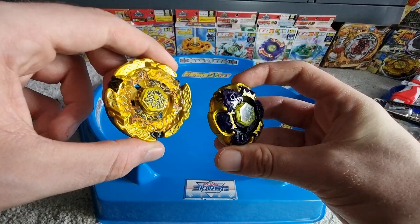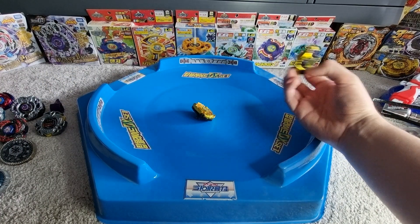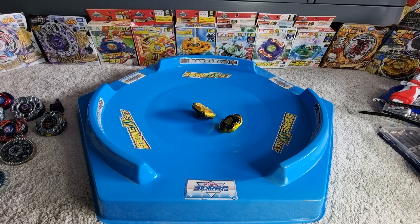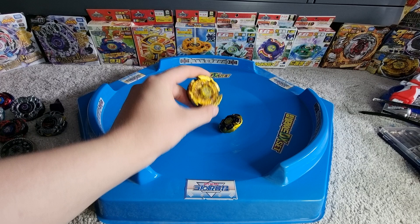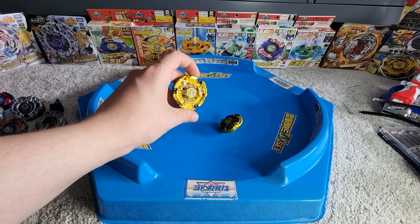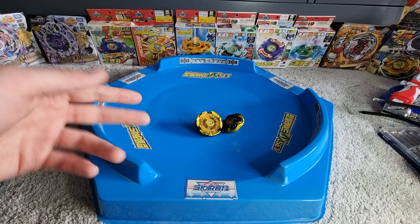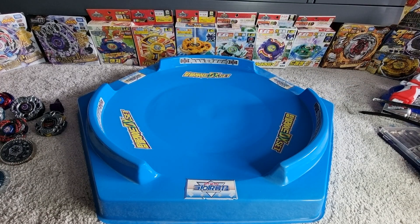We're going to leave the other one in defense mode because I think he performs way better like that. We're going to be battling with these two beys today, alternating Gravity Destroyer right and left each round. We're going to do first to seven — and I've got to give props to Geo again because that's where I got the idea from. So let's get this party started.